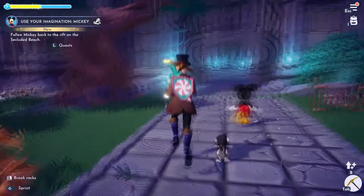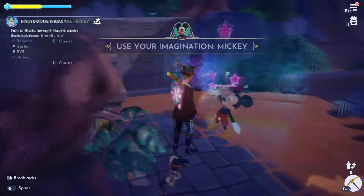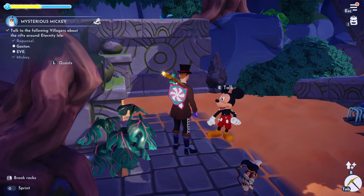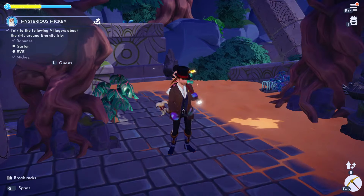I just gave the hot dogs to Mickey and now he's heading back to the secluded beach to look at his rift. So after you go back and look at the rift, the quest will be complete. If this video helped you, please like it. Leave a silly comment for the algorithm and don't subscribe to me.